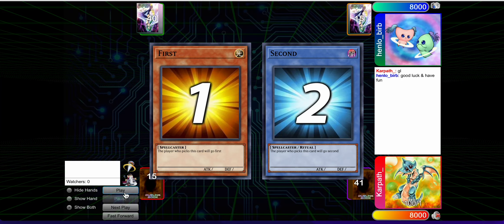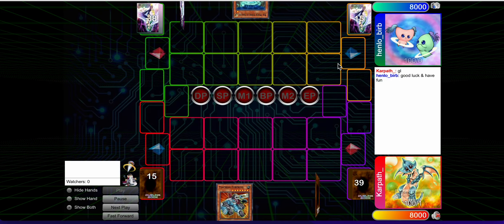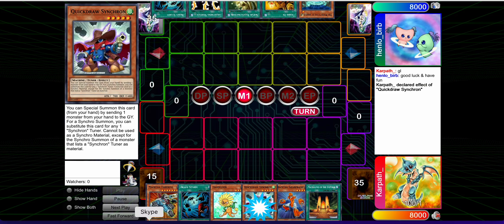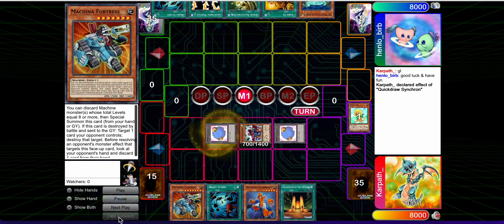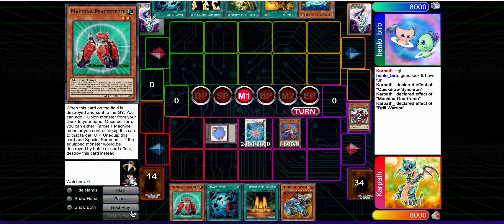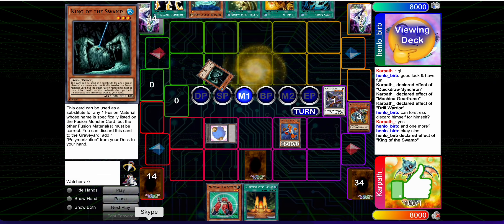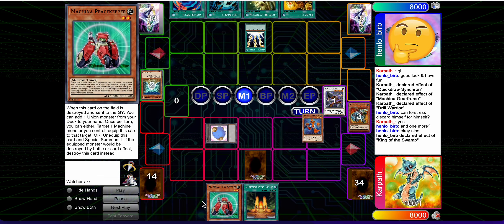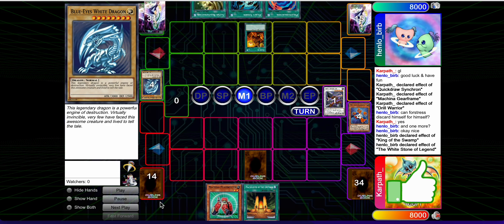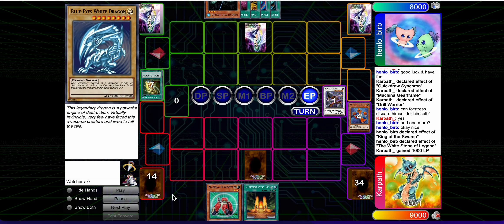Here we got the first match. We're up against some guy with a Gelen duo avatar. They're playing what looks like Turbo, but actually some really out-there stuff. I think they were trying to summon Dragon Master Knight or something. They didn't pull it off at any point, unfortunately. I know it's not typical Dragon Turbo because I saw the Poly, but I don't really know what it is at this point.